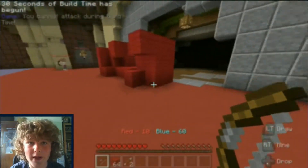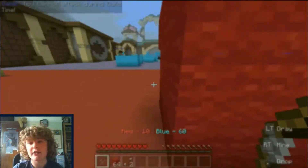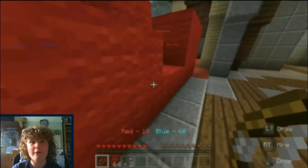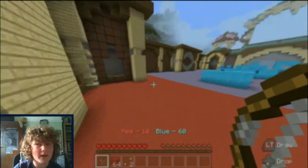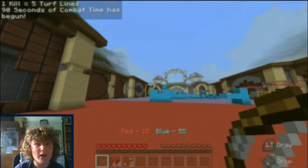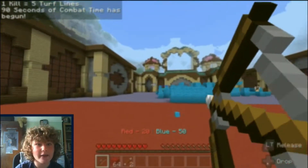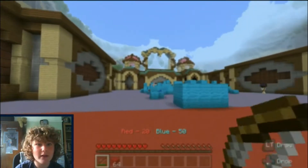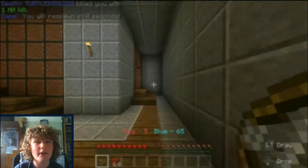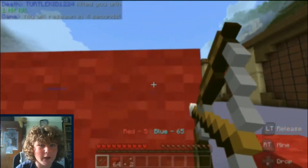It's build time — I'll probably choose no defenses, just because I like risking it. I always like to risk it when we're losing or when we're winning, not when we're in the middle. So now one kill equals five turf lines. Oh no, we got another five turf lines against us — I'm gonna play it really safe otherwise we're gonna lose.